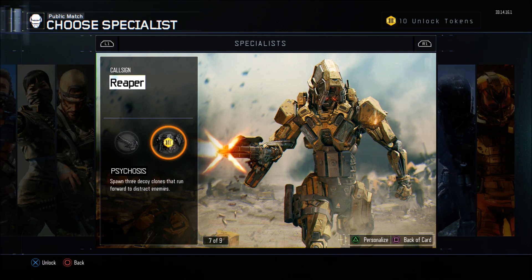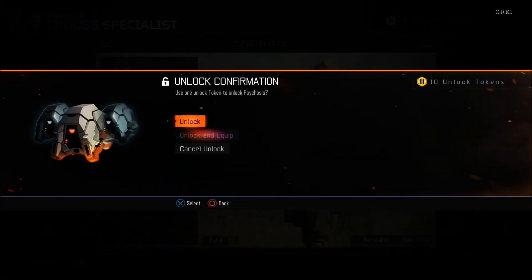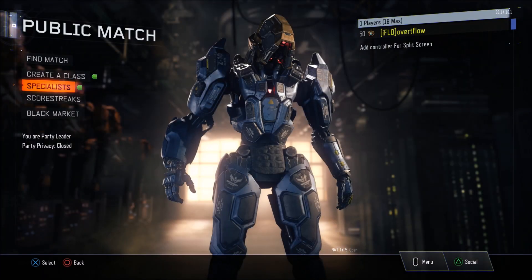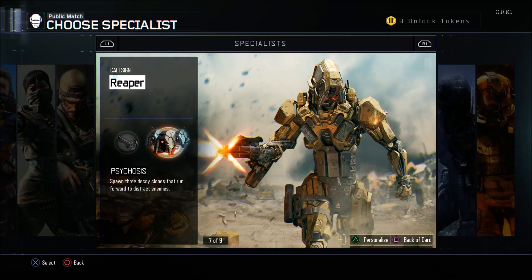The Reaper's other ability is Psychosis — spawn three decoy clones that run forward to distract enemies. I didn't think it was going to be as good as it is. I'm actually going to unlock it for use because it's just so good. It basically makes three other versions of you, and you can't tell who's who. Unless one guy is shooting at you, if you just run with them it looks great.